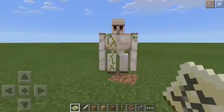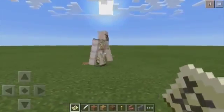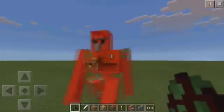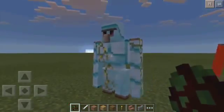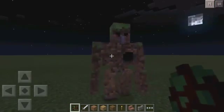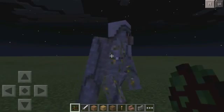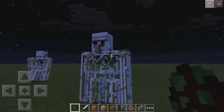This is awesome — golems in Minecraft Pocket Edition! Now that I've shown you one, I'm going to go ahead and grab the spawn eggs for the rest of them and show you all of the different types. We've got the redstone golem, the diamond golem, the obsidian golem, the TNT golem, the dirt golem, the emerald golem, the gold golem, the lapis golem, the stone golem, the ice golem, and the sand golem.